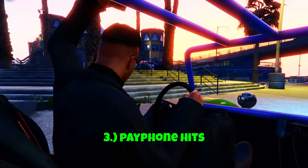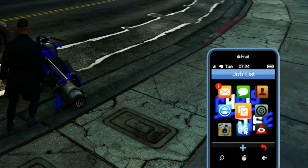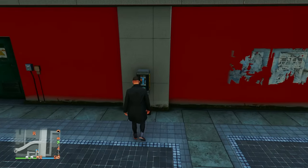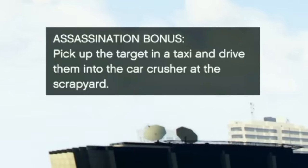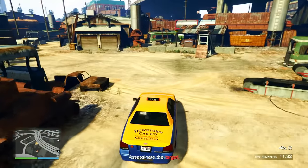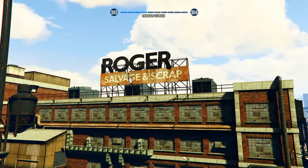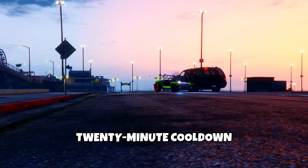The third way to make money with the agency is through payphone hits. You can make $85,000 in just about 5 minutes from doing these. To start one, call up Franklin on your phone and request a payphone hit. Shortly after, a blue payphone icon will pop up on your map — head over to the ringing payphone and press right on your D-pad to start it. Simply killing the target only pays about $15k, but if you hold right on your D-pad you'll see the assassination bonus. Follow whatever it tells you to do and you'll make an additional $70,000 on top of that. The bonus task is random — sometimes you pick up the target in a taxi and throw it into the ocean, ram a truck into their car, or take out multiple targets with headshots. Each one is pretty easy, making it the easiest $85,000 in about 5 minutes. After completing a payphone hit there's a 20-minute cooldown before you can start another one.